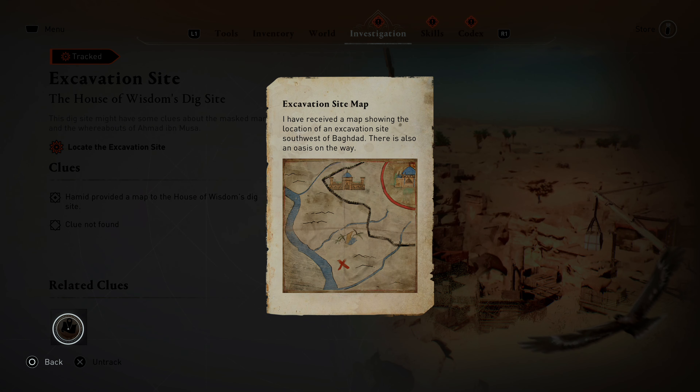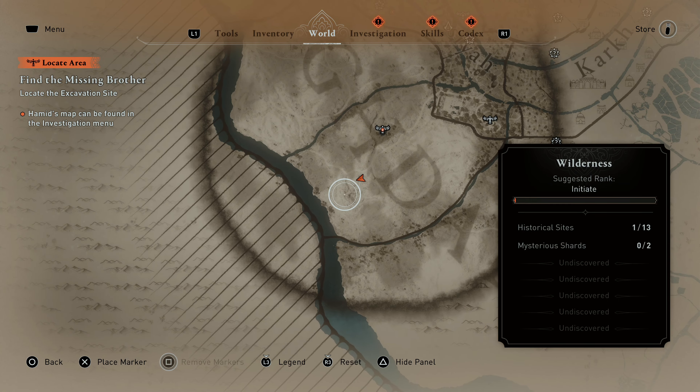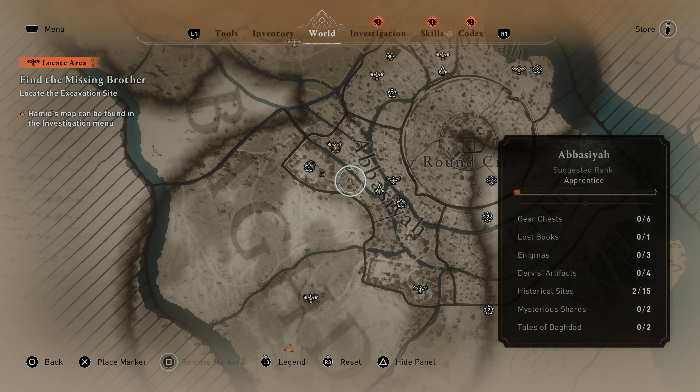If we examine the map, we can see a very tiny diagram that marks the location. So in case you want the location of the excavation site in the game map to make your life easier, here it is.